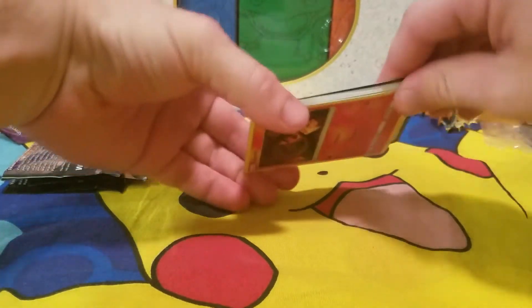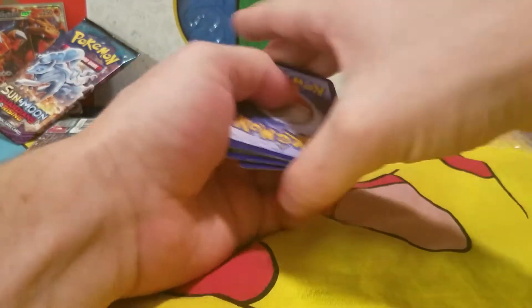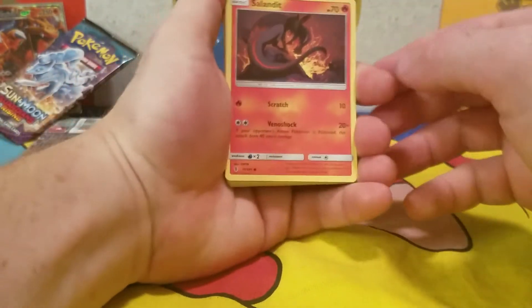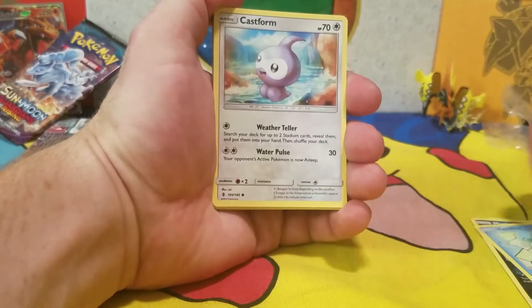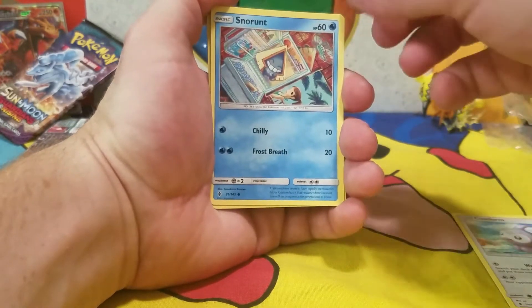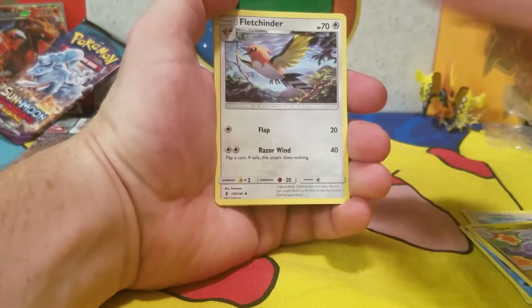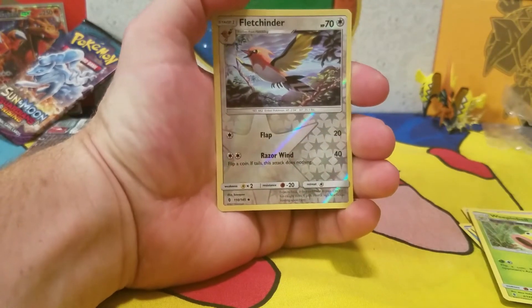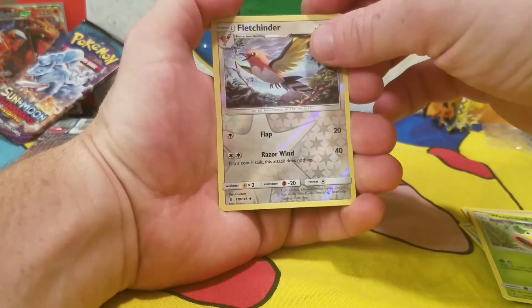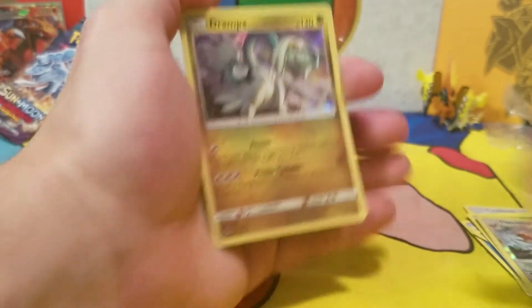I forgot which side the code's on. Alright, let's see what we got. We have a Celendit, Murkrow, Vanillite, Castform, Snorunt, Lightning Energy, Celagoo, Fletchlander, Weeping Bell. Our reverse holographic — kidding, uncommon Fletchlander. And our rare: a Drampa Holographic. Nice, I'll take it.